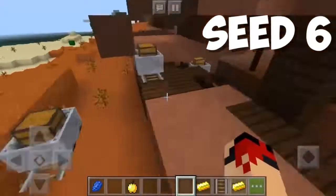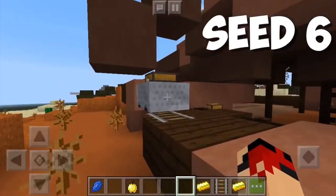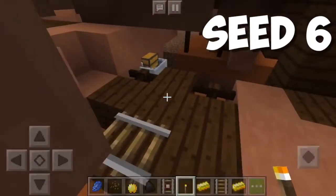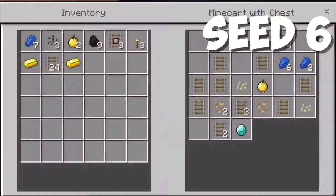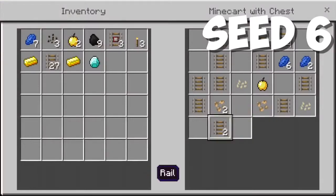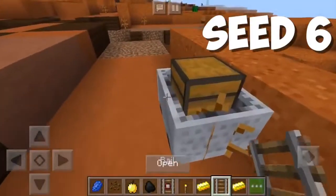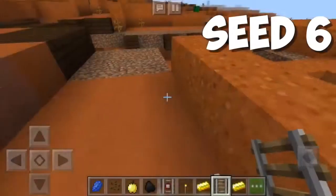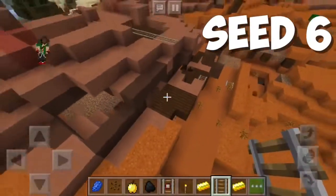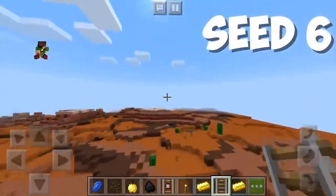Let's find the next chest minecart. Let's open it and take a look inside. We're getting the same items, more or less. What about this one? We're getting a diamond — how cool is that? We're getting a diamond and a bunch of rails. We have 30 plus rails now, and a bunch of lapis, which is pretty cool. We also have some redstone, some gold, and yeah, I think that's it. There might be more chest minecarts, but I'll leave that up to you guys to explore.